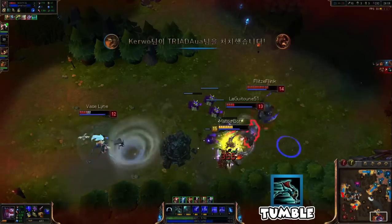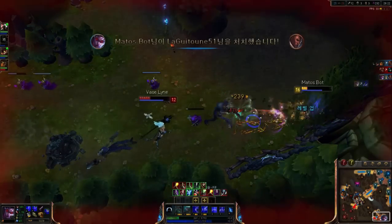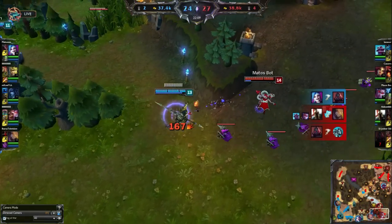Vayne's Q is a great ability to dodge and kite. It allows you to move wherever you want. A great tip with Vayne is to always wait for the enemy champion to use their CC ability, then dodge it with Q.